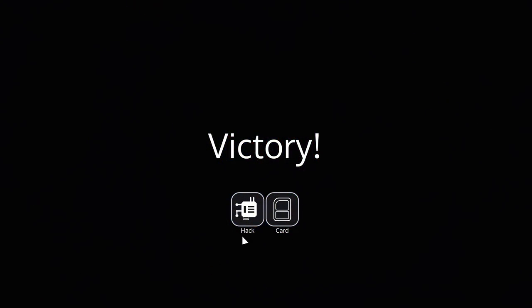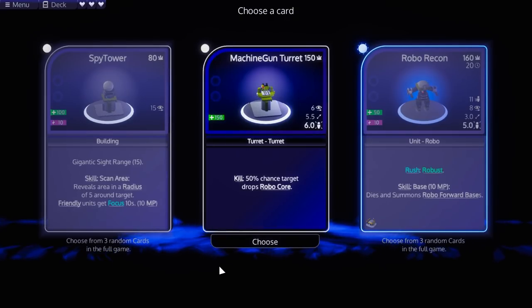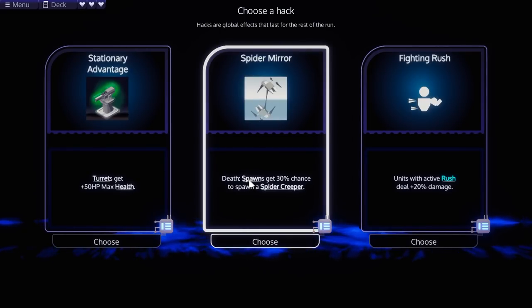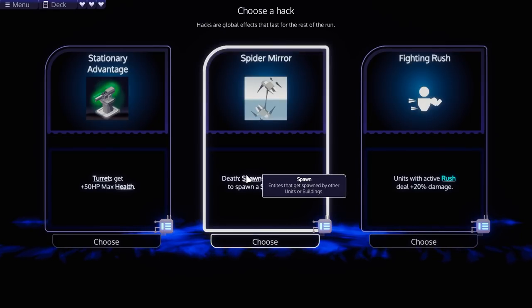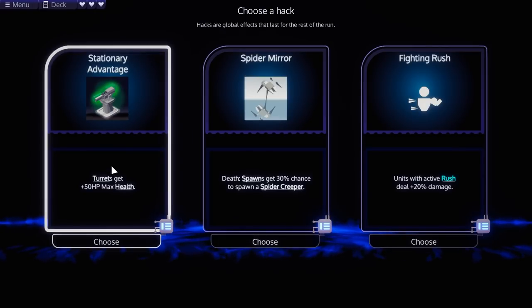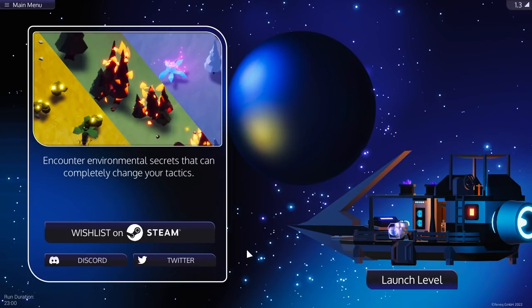I don't know what a hack is. Machine gun turret - 50% chance to drop a robocore. Well, I like defenses. Choose a hack - hacks are global effects that last for the rest of the run. Death: whenever a unit dies, it has a chance to spawn a spider creeper. Turrets gain extra. I like this spider mirror - entities that get spawned by other units or buildings have a 30% chance to spawn a spider creeper. One way or another, this feels like it's either going to be really useful. Stationary advantage sounds interesting, but I like the idea of spider mirror.